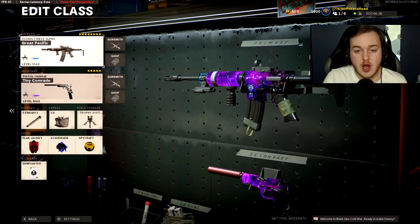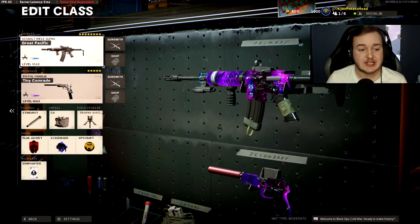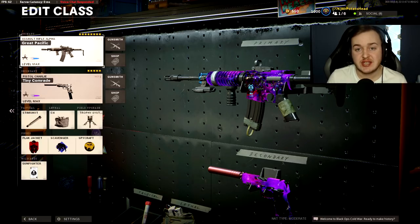Now it's time to get into the second class setup. Going in is the XM4 — the first assault rifle you can unlock in the game. I still love this weapon, though it's not one of my highest tier weapons.